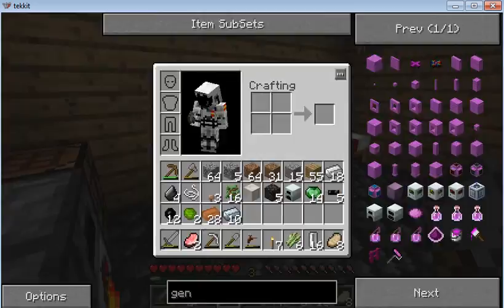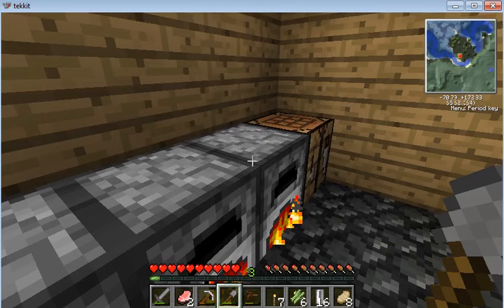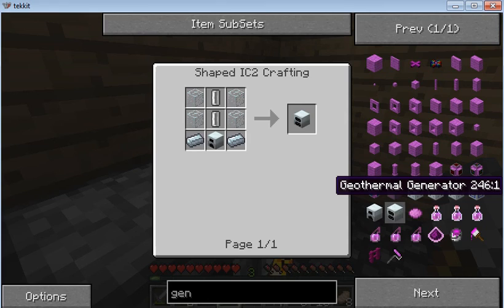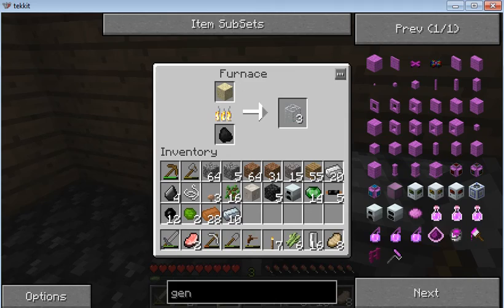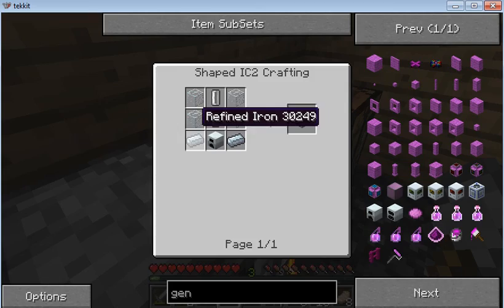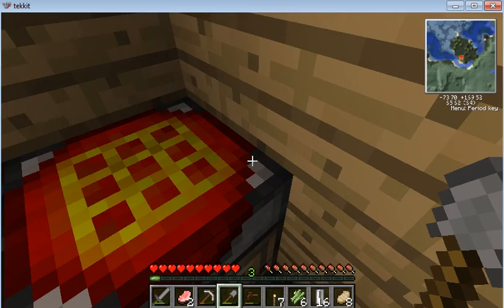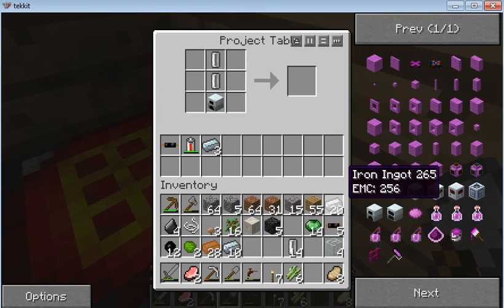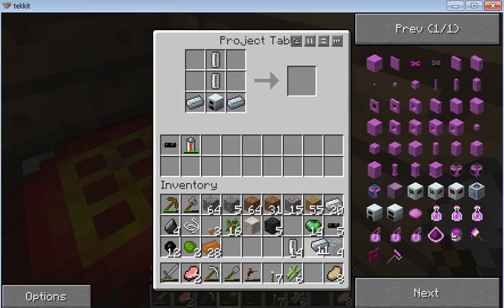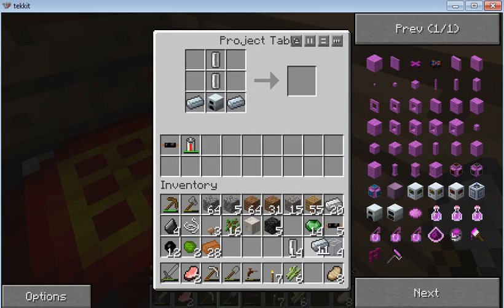I now have my generator, some empty cells, and some refined iron. I now need to build a geothermal generator. So I need some glass, I've got it cooking right here. Two refined iron, generator — that's okay. So that goes like that, and that, that, that, that, and that — bam, we have a geothermal generator!